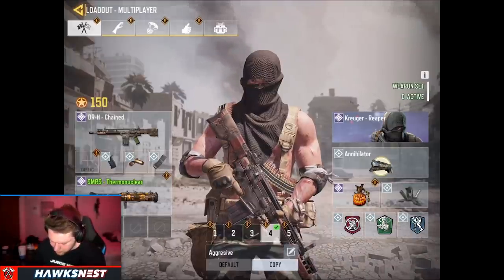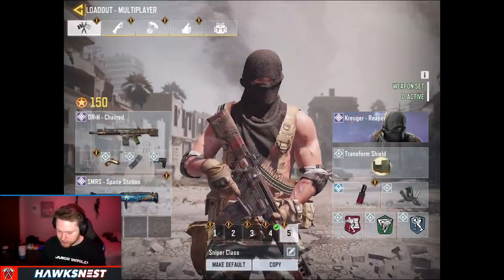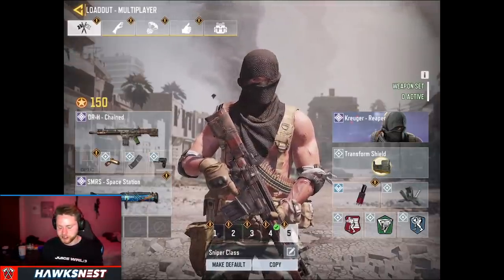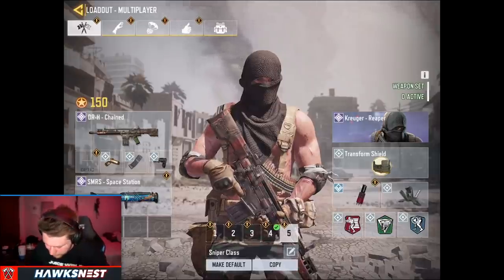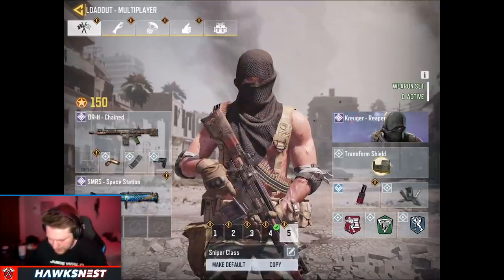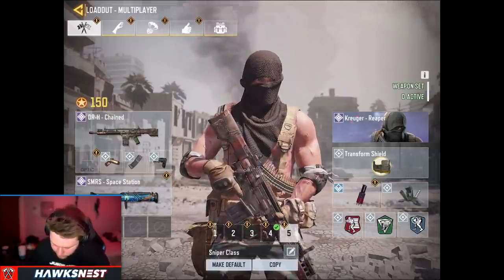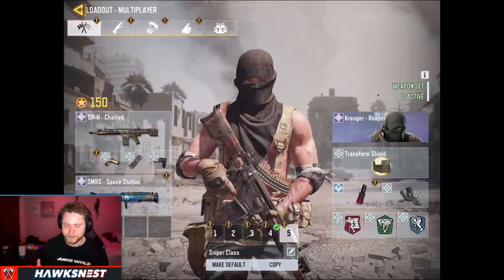My second loadout is more of a passive mid-range setup — I'd use Skulker, Toughness, and Stock so I can take mid-range fights better and strafe side to side. Strafing is essentially moving side to side while shooting and is a very OP movement mechanic for mid-range fights. Other attachment options for the third slot: foregrip if you want super long range use, although personally I don't recommend it. Laser sight you can try out. Suppressor I wouldn't recommend. Fast reload can't be used with extended mag. Also, Dead Silence is the meta right now so definitely use that.